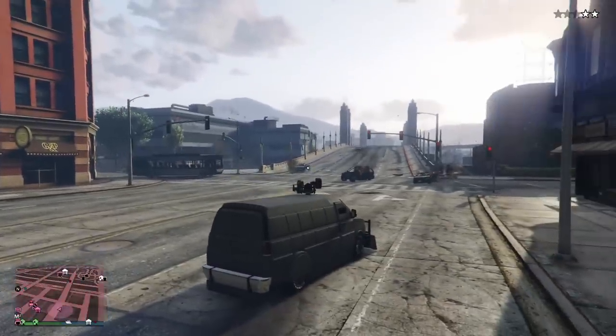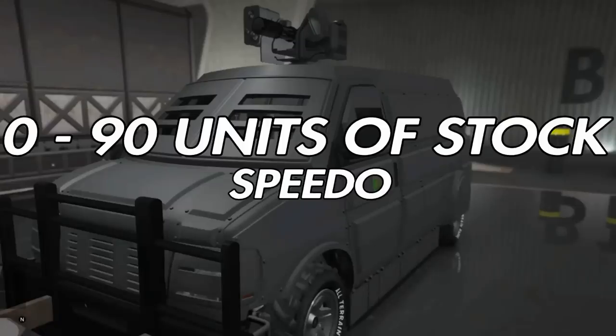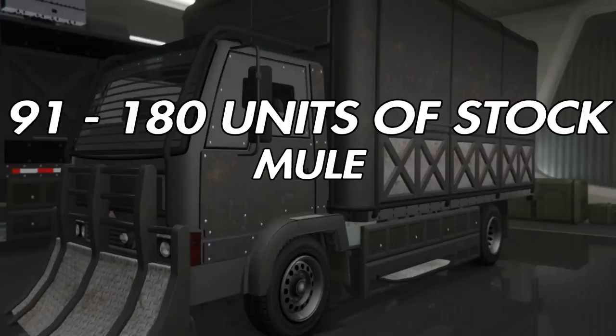To make a long story short, let's get into it. For the speedo van, you get it for free — it comes with the nightclub. It covers zero to 90 units of stock, and all deliveries use only one vehicle no matter how many units of stock you have. One vehicle. So that's how it is.